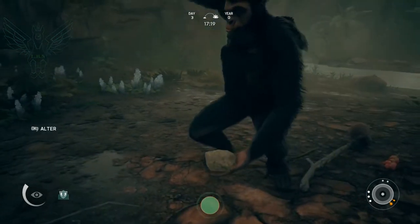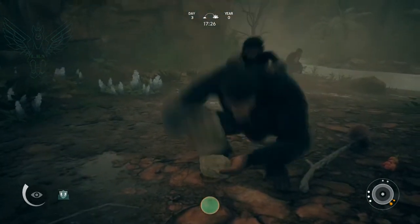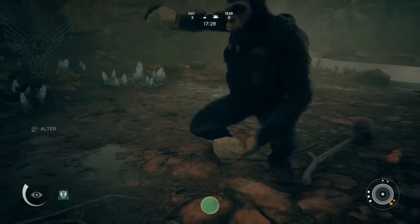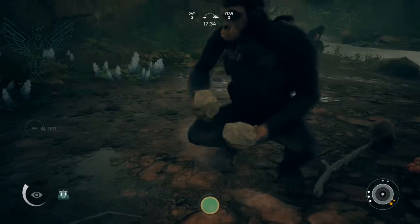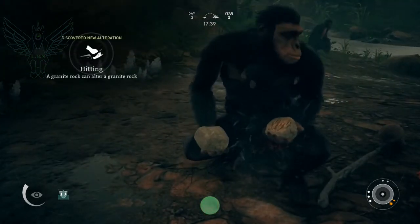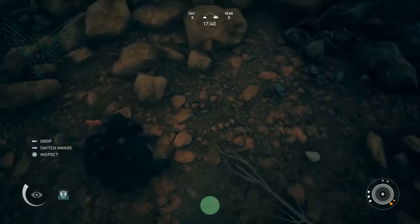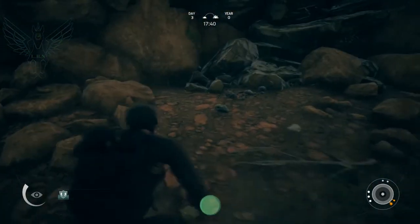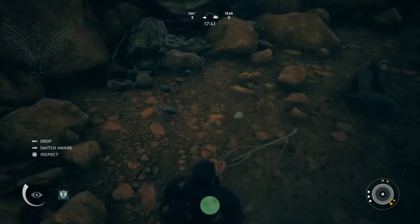That's when you see the little chunks coming right off of that rock. It's going to take a few — hopefully just a couple more. There we go! Now we've got ourselves a little grinder, and that's what we're going to use to make a nice little pasty substance from different things. There you go — now you can have your own grinder.